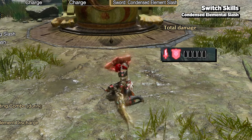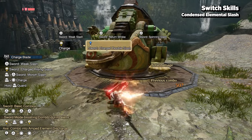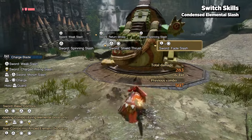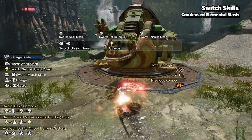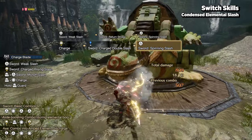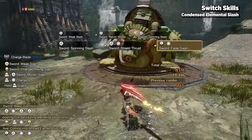Sword boost adds phial damage to your sword attacks and also prevents you from bouncing off monsters. Since sword attacks are needed to build up phials, it's recommended you enter sword boost mode whenever possible. Just keep in mind that you need to have shield boost up before it'll register.